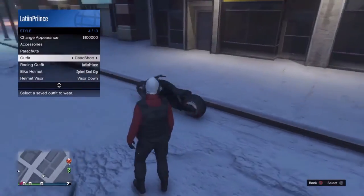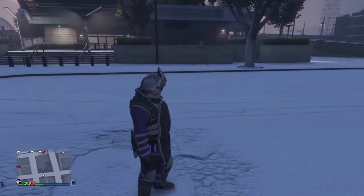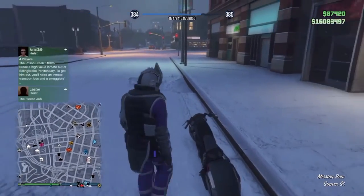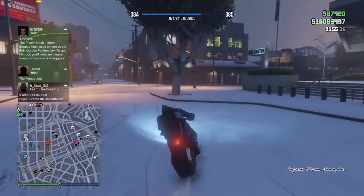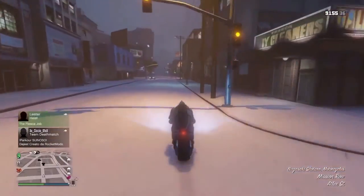Okay, so start by putting on a juggernaut outfit. Now you need a bike, so make sure you got a bike because without a bike you cannot do this glitch. And make sure your bike auto show helmet is on.